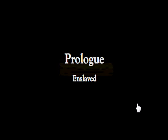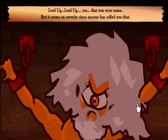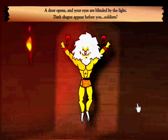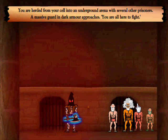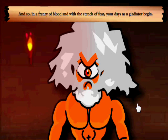Saving character — prologue: Enslaved. Lord Ugg! It seems an eternity since anyone has called you that. You are a forgotten prisoner of the Emperor's dungeon. A door opens, your eyes are blinded by light. You are herded into an underground arena with other prisoners. A massive guard says you are all here to fight — those who survive will become gladiators. And so your days as a gladiator begin.